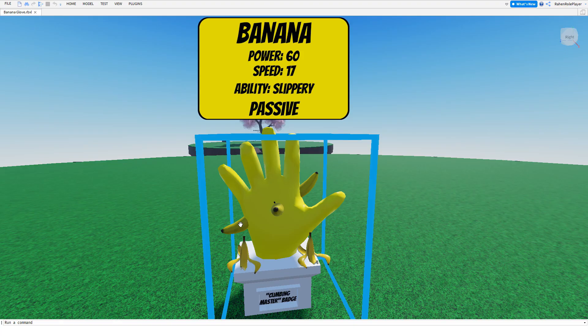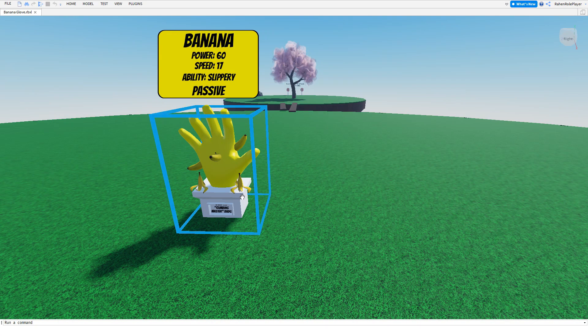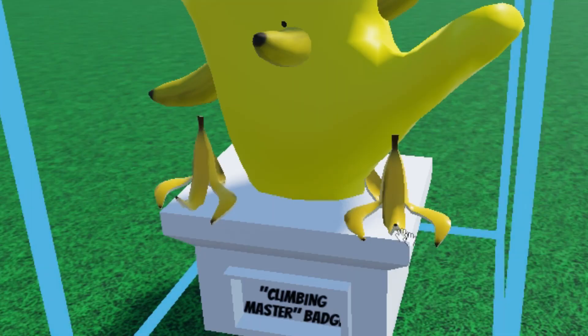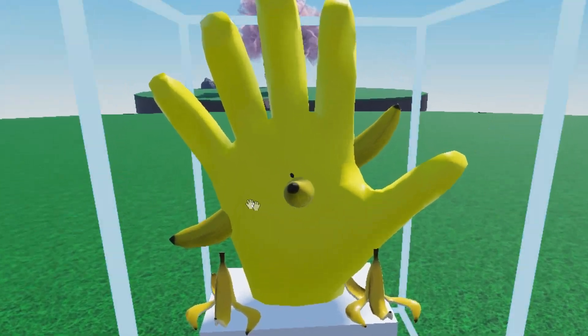The ability is called Slippery, and yeah, it sounds kinda obvious. But let's talk about the design first — pretty simple, yellow color. I have put two banana peels here, and there are some bananas on the glove.